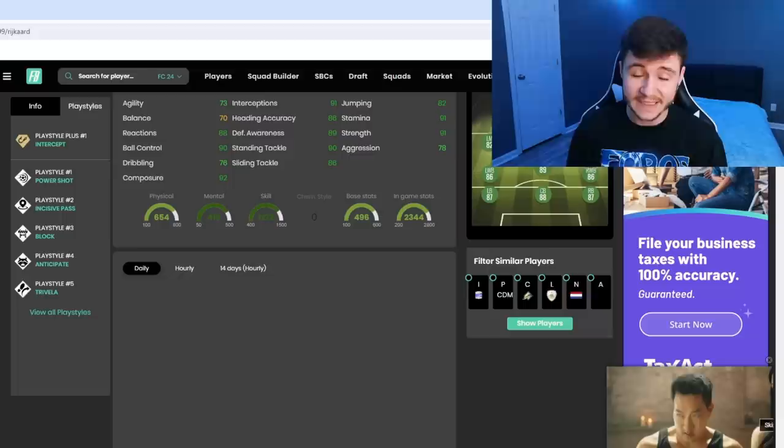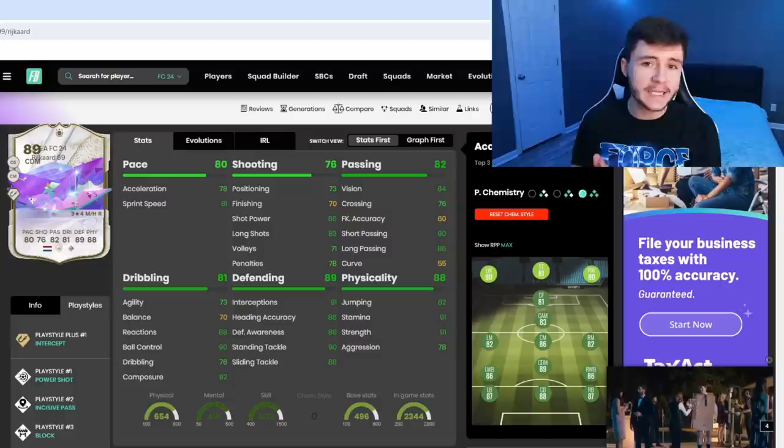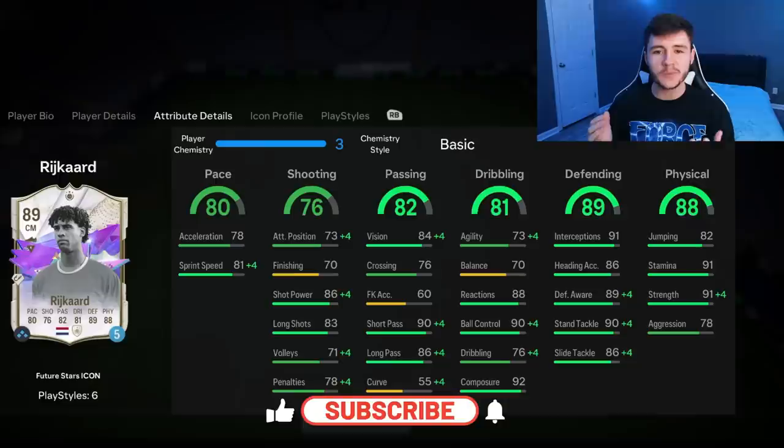Jumping over to Footbend, the card has six different play styles: Intercept Plus, Power Shot, Incisive Pass, Block, Anticipate, and Trivella — some pretty decent play styles. For chemistry styles, the shadow is probably your best option. We need a big pace boost and to make his defending even better in-game. I think as a center back or center defensive mid with the shadow chem style and the intercept play style plus, he is going to be an absolute tank.